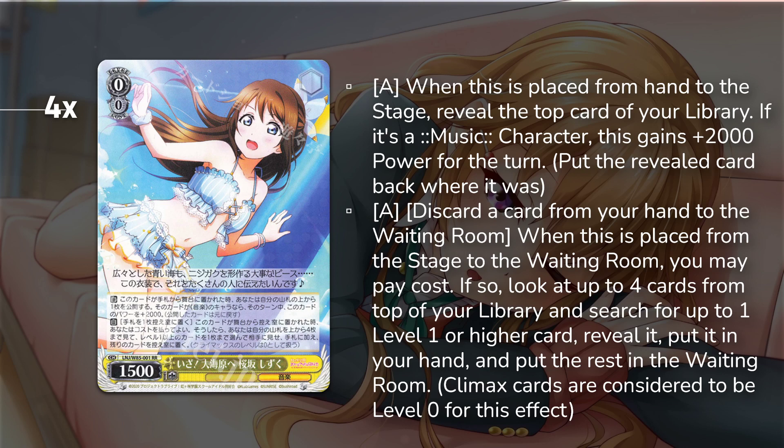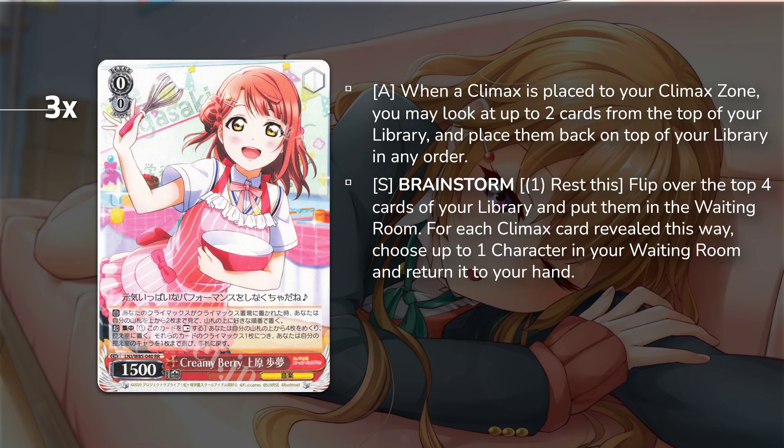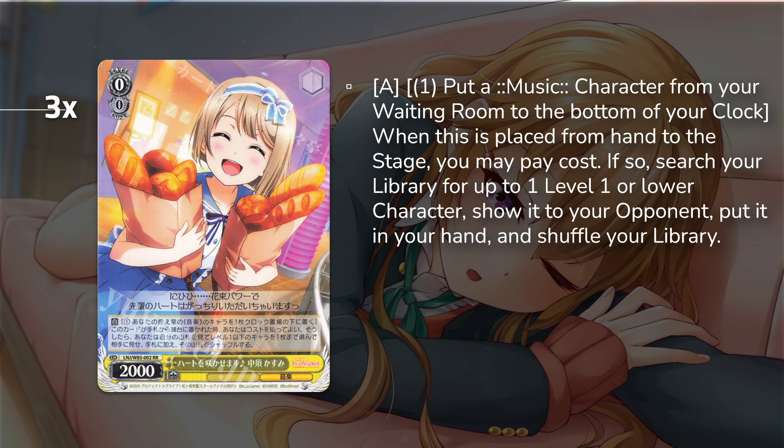Second card: the Kasumi Ricky. On play, pay one, put a music character from your waiting room to the bottom of your clock — lets you set color, though this deck is almost entirely blue with a little yellow. It also lets you search your deck for a level one or lower character. Again, you're just looking for your level one combo, making sure you can get those Emma combos off every single game. It's primarily an Emma finder, but you can also grab the brainstorm, pants support, or other tech options.